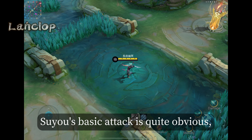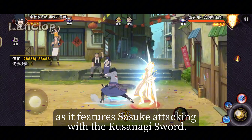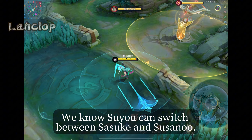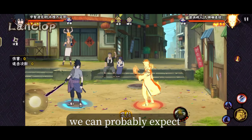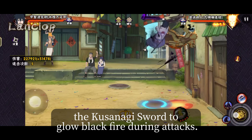Suyu's basic attack is quite obvious, as it features Sasuke attacking with the Kusanagi sword. We know Suyu can switch between Sasuke and Susanoo. After casting skills and doing basic attacks in normal mode, we can probably expect the Kusanagi sword to glow with black fire during attacks.